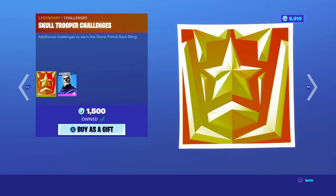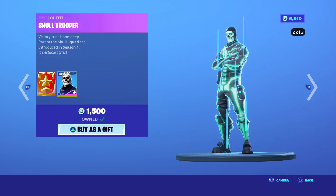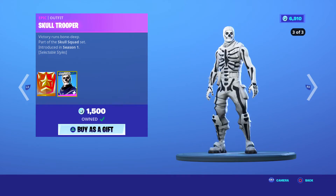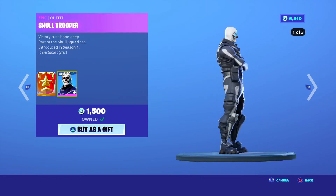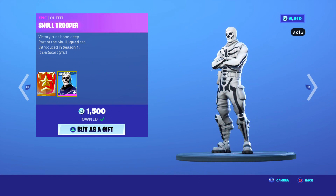Now, some of you may have heard the leaks from HyperX and Italk Fortnite — that the purple variant for Skull Trooper and the pink variant for Gold Trooper is meant to be coming out for everyone, and the OGs are meant to get a brand new selectable style. As of yet nothing has happened. Maybe it'll happen on Halloween Day, or maybe it's just rumours and they're hyping it up. I guess time will tell.